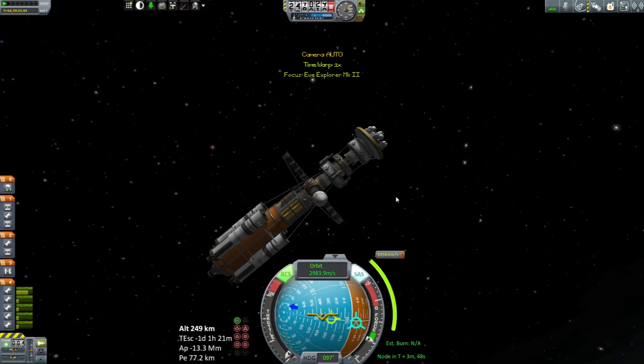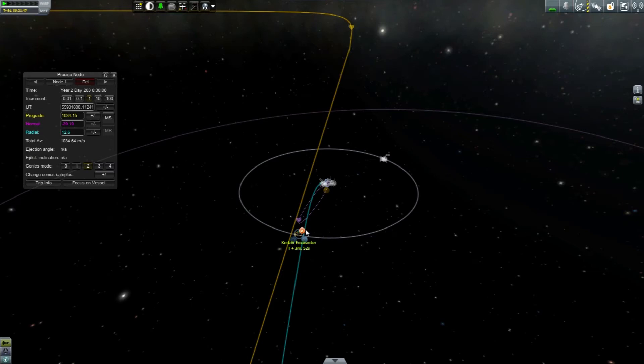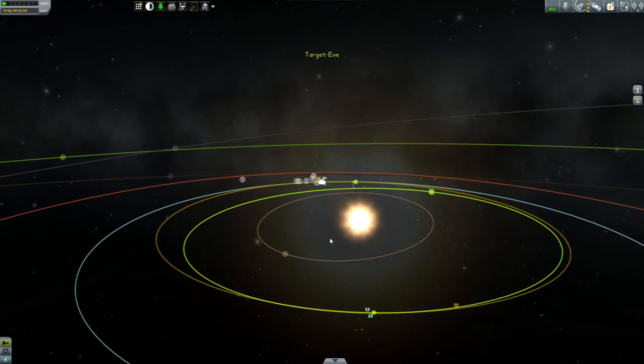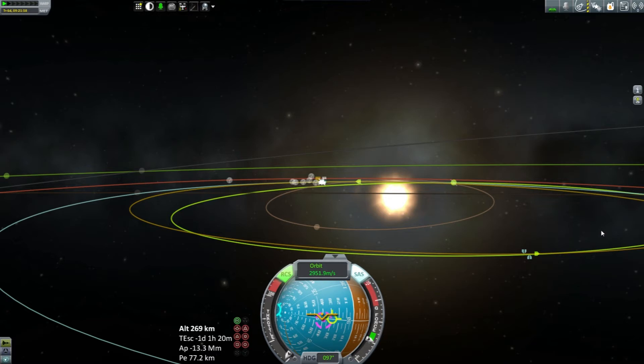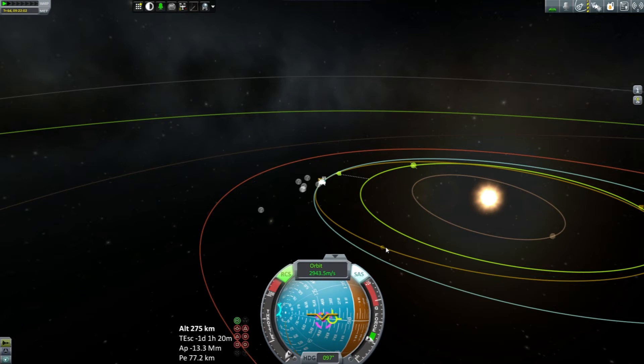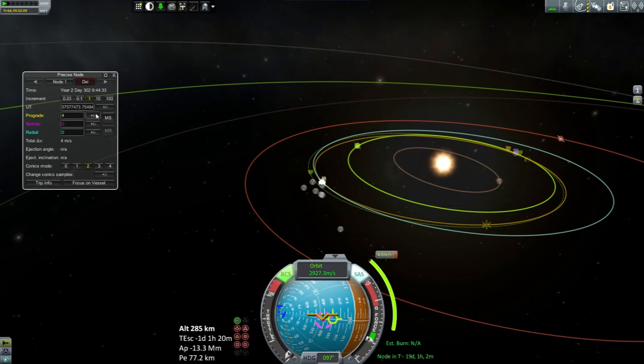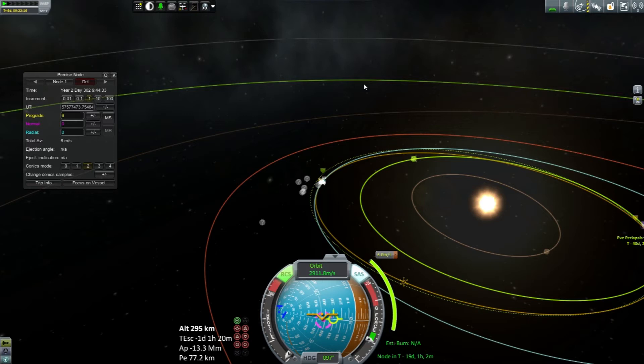We're just going to quickly fix this. Uh-oh — that's not the burn I had planned. So let's just get rid of it. We're going to set Eve as our target. Oh, we are close! Are we coming in too soon or too late? We're coming in a little too late, so we need an adjustment — about a third of the way out. There's that encounter we were missing. That's the planned orbit. Okay.